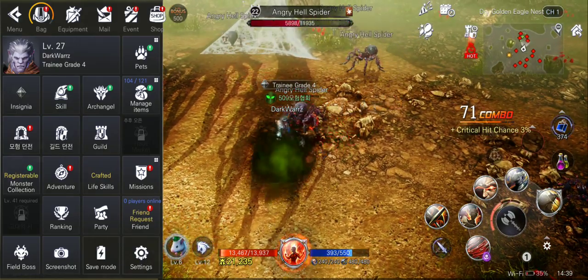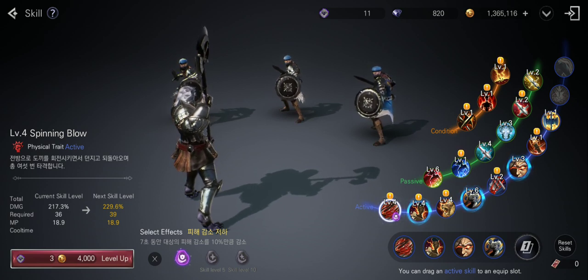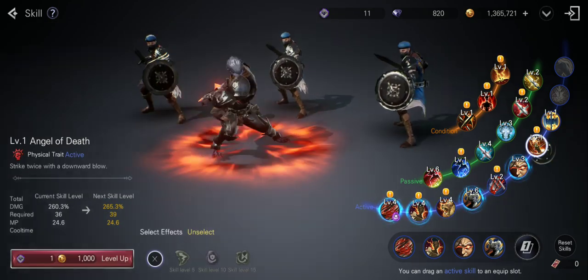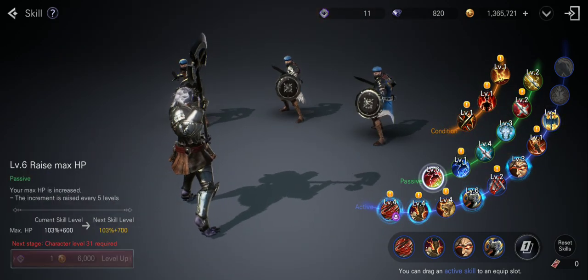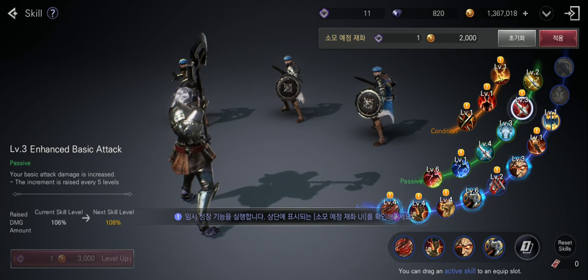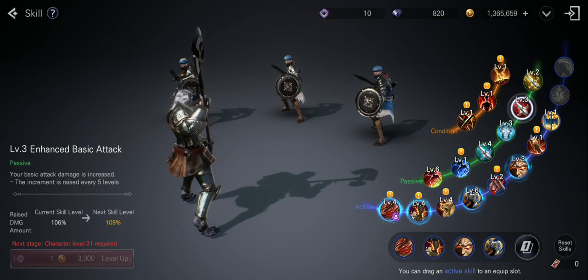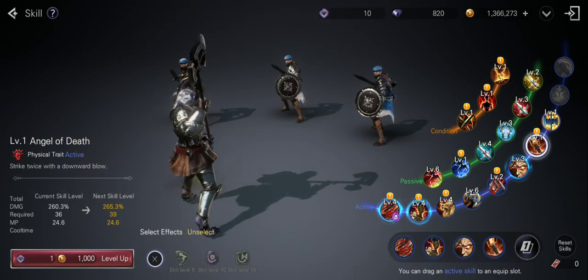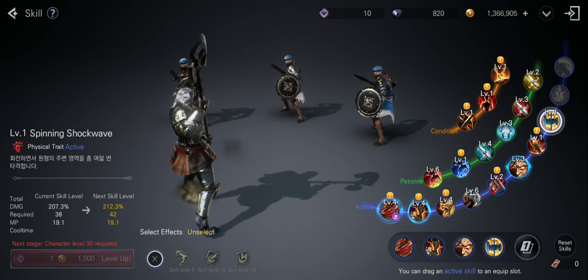Now let's talk about skills. There are lots of them to unlock, and with each level you get skill points that you can invest in active skills or passive ones. Passive skills include increasing HP, mana, attack, and defense. You spend some gold and skill points to level them up. If you want to change the skills in your slots, just hold them and swap them around. You can have different builds set up here.